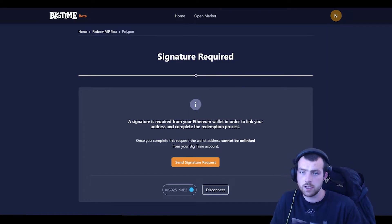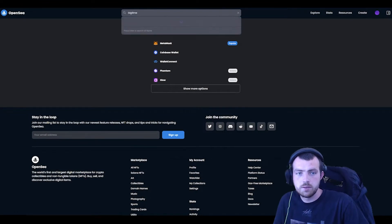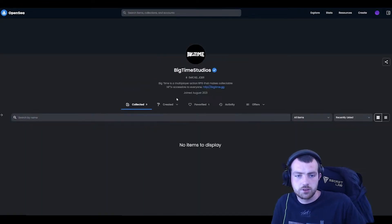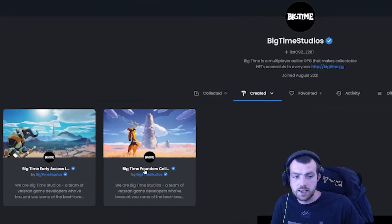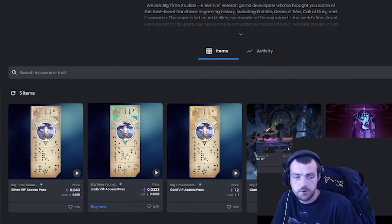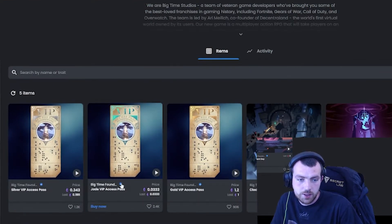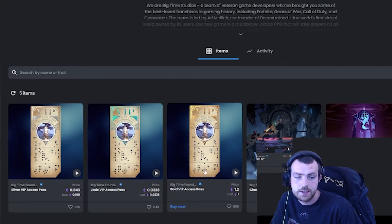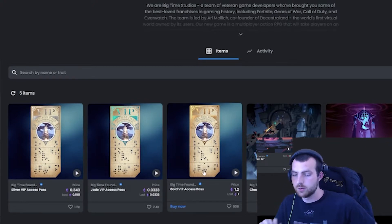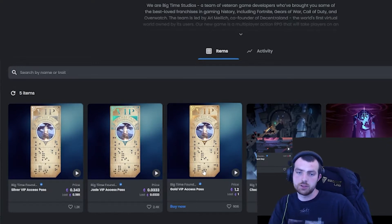If you head over to OpenSea and search for Big Time Studios — making sure there's no confusion — go to the Big Time Studios created collections and you'll see the Big Time Founders Collection. This is where you can get the passes. We have the Silver Pass for 0.34 ETH, the Jade for 0.03 ETH, and the Gold for 1.2 ETH.